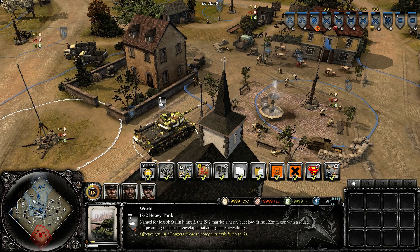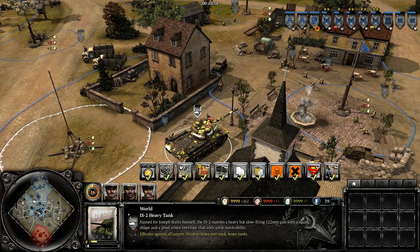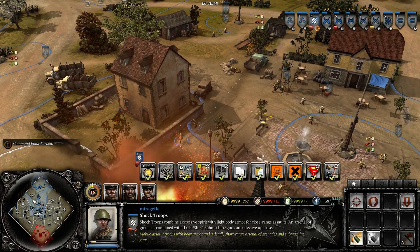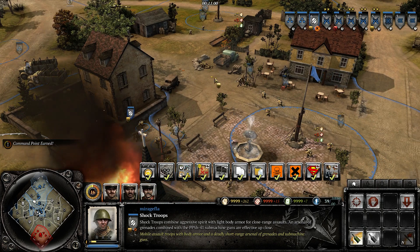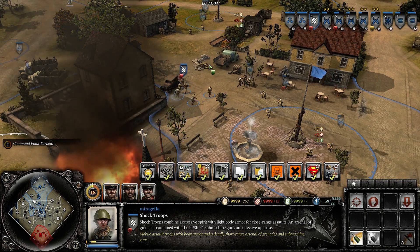It looks like if you merge a conscript squad with their veterancy into another squad, those modifiers will apply to the weapons they gain upon merging. That's it for discussing modifiers that transfer over to weapon crew. This is Mirandula, signing off.